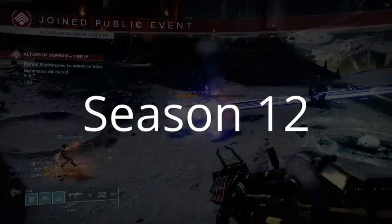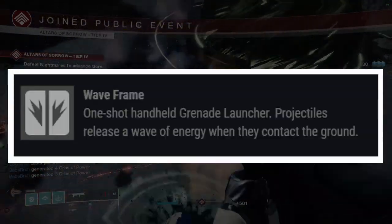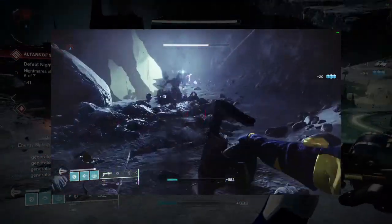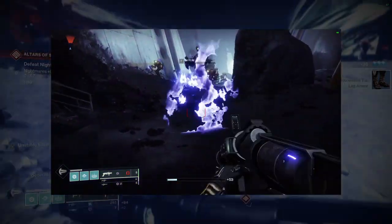Let's start from Season 12, or Season of the Hunt. The weapon you want is Deafening Whisper. This is a Waveframe Grenade Launcher, which is not only super fun to use, but also extremely rare in Destiny 2. It is the only non-sunset Waveframe Grenade Launcher.